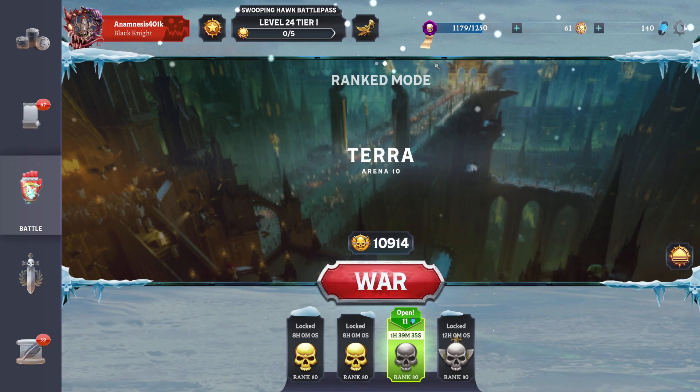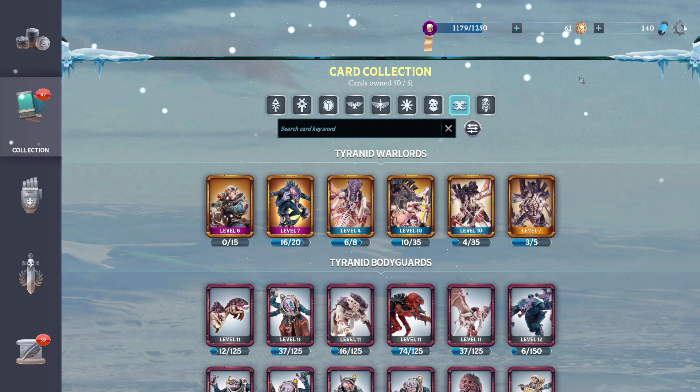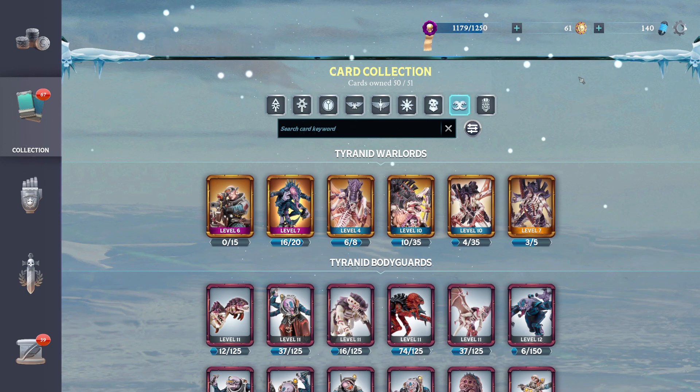What is up folks, Casual Dad here with another Warhammer Combat Cards faction guide. We're going to do something a little differently today — we're not going to do a single warlord, we're actually going to do an entire faction. I got an actual request to focus on Tyranids, so I'm going to run through each warlord individually, talk about what they do and where they stand in the meta, look at a couple of key warlords, and then play at least one game.